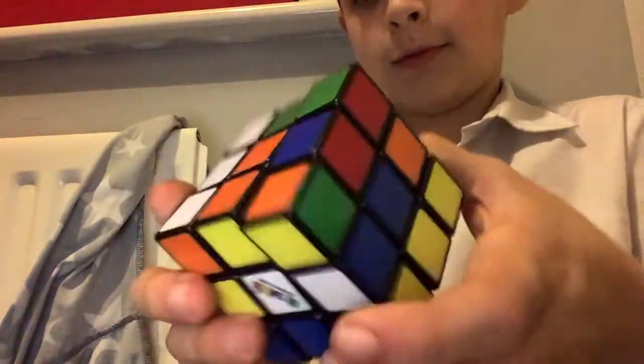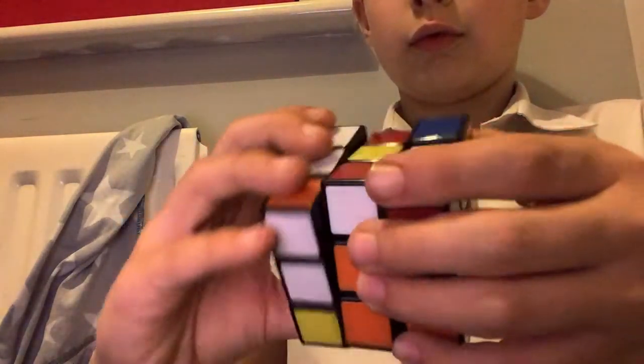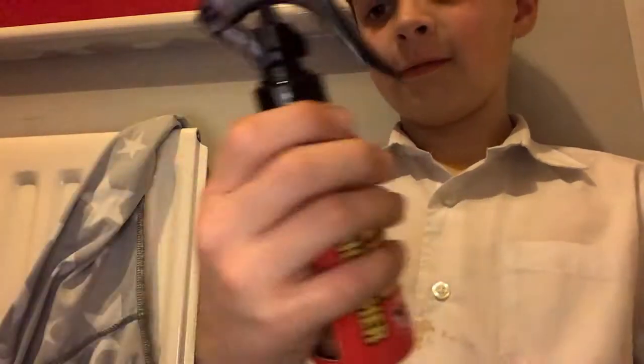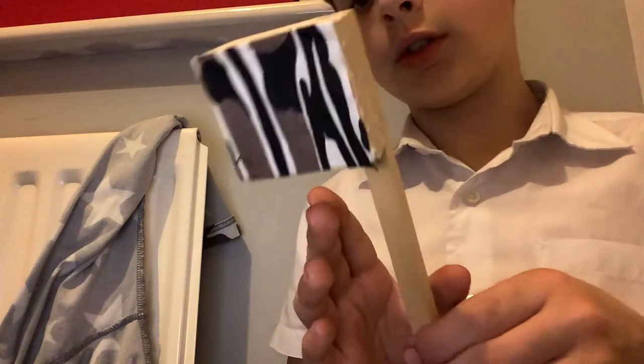We're off fidget spinners now - we're now Rubik's cube. I'm going to try and solve it. There's no way I'm going to solve it by doing that. Also there's a flag that I made at school and super glued at home, because PVA glue is bad at sticking wood together. Bye bye - like, next video, like and subscribe if you want to. I'm not forcing you. Bye bye!